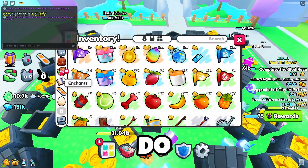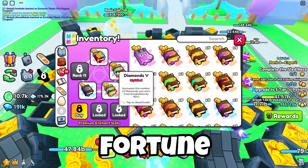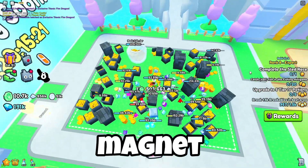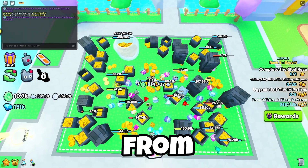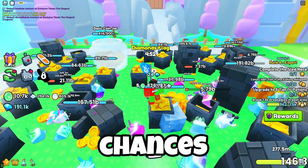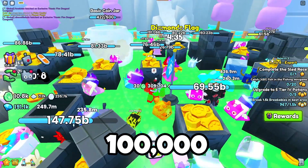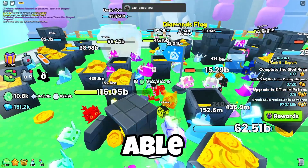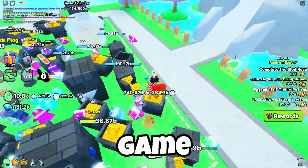Before you start, make sure you have the best enchantments. I have Fortune 2, Diamonds 5, and Magnet 1. I suggest getting Magnet 1 so you can AFK and collect everything from the whole map. You'll also want a diamonds flag to increase the chances of diamonds spawning. With this method you can make around 100,000 gems in five minutes, which works out to 1 million gems per hour.